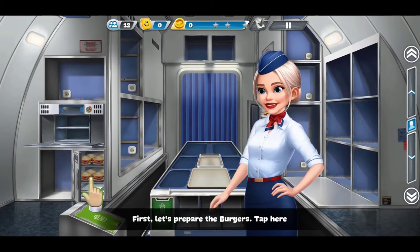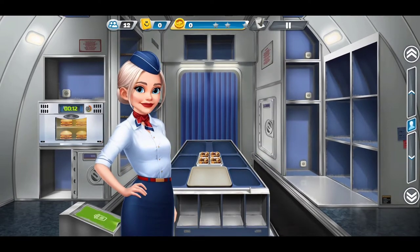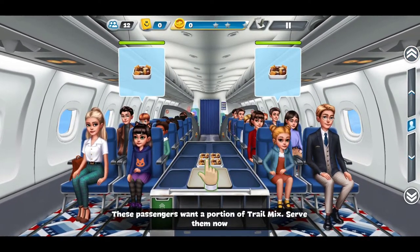First, let's prepare the burgers. Tap here. Now place trail mix on the cart. While the burgers are being prepared, let's take a look at them. These passengers want a portion of trail mix. Serve them now.